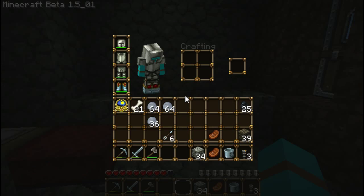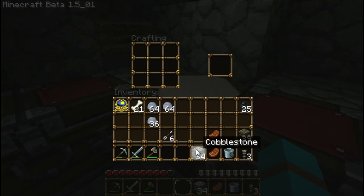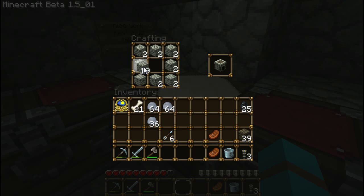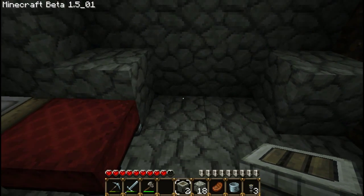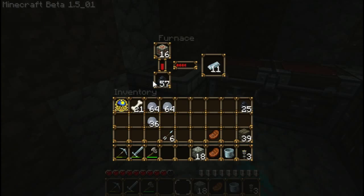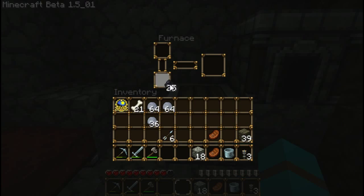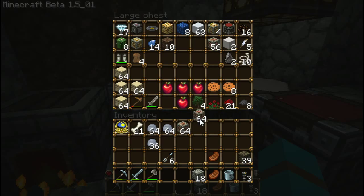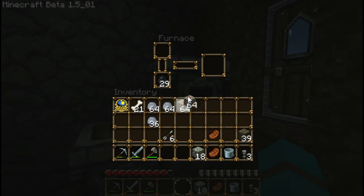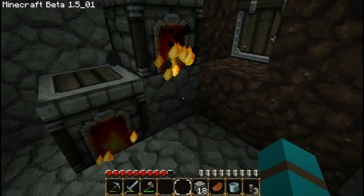Make a couple more ovens the proper way. There we go. We'll just break that in half — that can go there, that can go there. Iron, iron. Get this started. Alright, got a whole bunch of iron going.